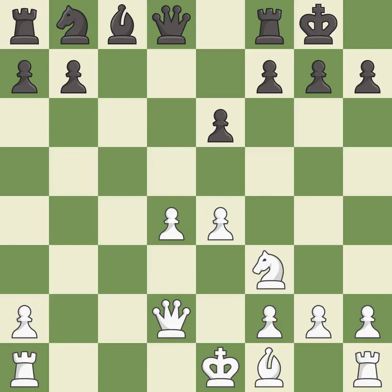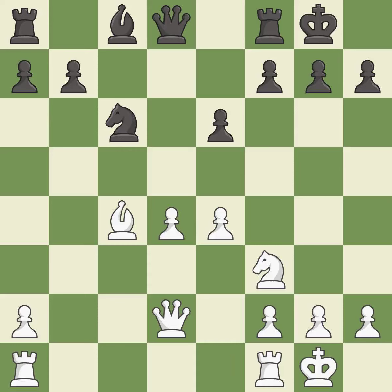Castling gets the king to a safer square, out of the center of the board, while also developing a rook. Castling kingside tends to be safer because the king is further from the center. This activates a bishop by developing it off of its starting square. This develops a knight off its starting square, getting it into the action. The rooks can see each other now, allowing them to provide mutual defense. This activates a rook by developing it off of its starting square. It is the last book move.